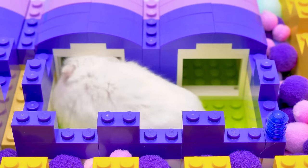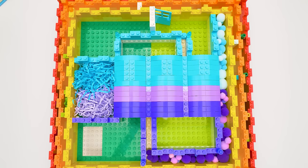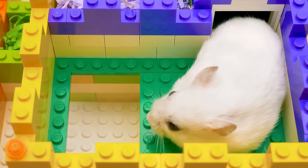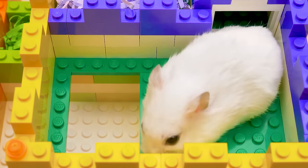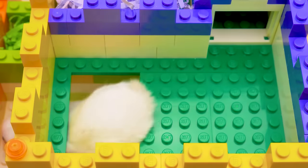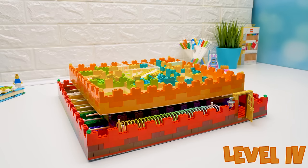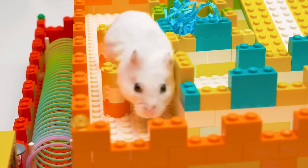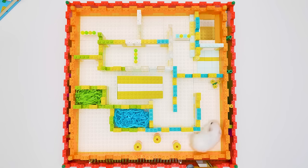Alright, time to search for the exit. Oh, it's so dark in here. Wrong way. Oh, here. My hamster instinct tells me the exit is somewhere close. There it is! Let's go to the next level. Wow, it's so bright in here! I call it a lab.